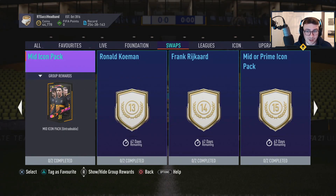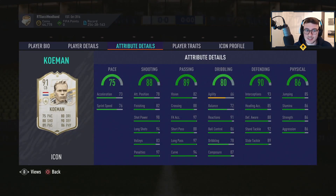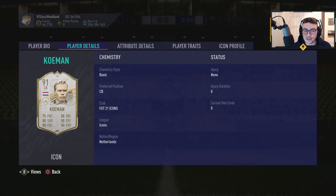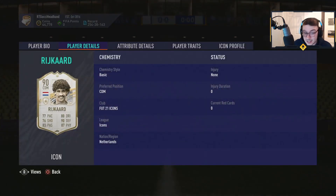The mid icon pack is twelve. Thirteen tokens for Ronald Coleman as a center back — he'd be a crazy CDM. If I'm gonna do any of them, it might be him, because you put him in CDM: 88 shooting, 89 passing, 98 shot power as his base. He'd be a great CDM, fantastic defensively as well — everything you'd want. You'd have to play five-back obviously, but Riquelme as CDM — this is really good as well.